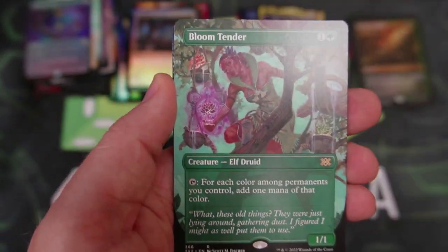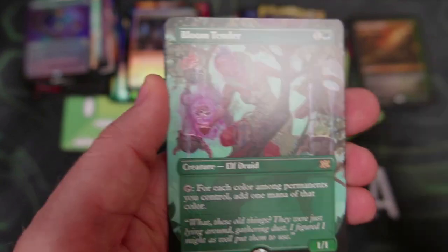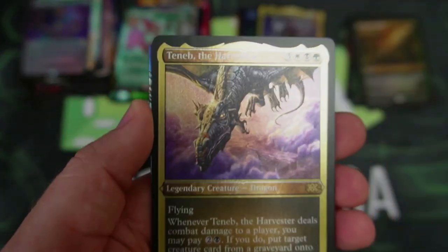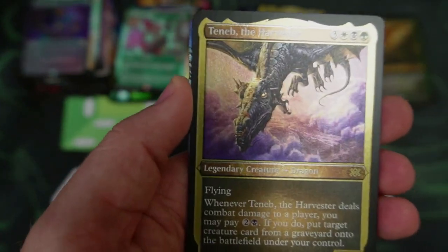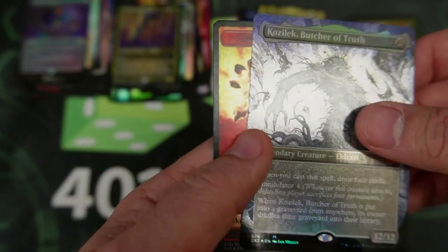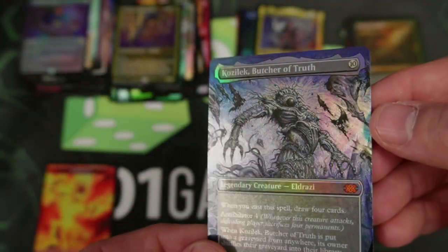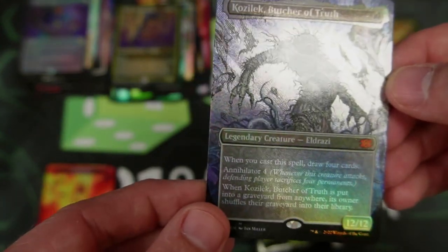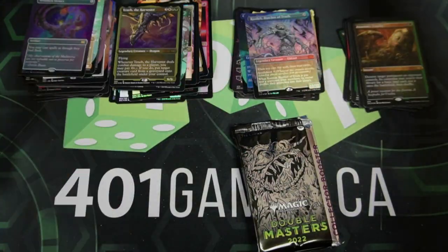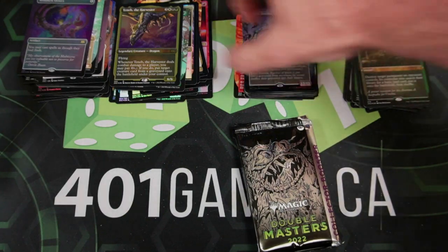We've got a Bloom Tender Full Art — very nice. We've got the Harvester, which I remember using back in the day. And there we go — there's Kozilek, there's our first Eldrazi! Nice Full Art foil coming at you. That art is so creepy. Wait — it's a Mythic! Goes in the Mythic pile.